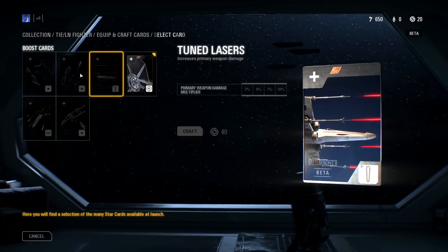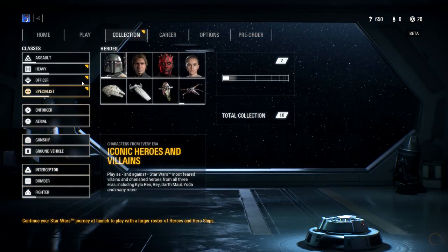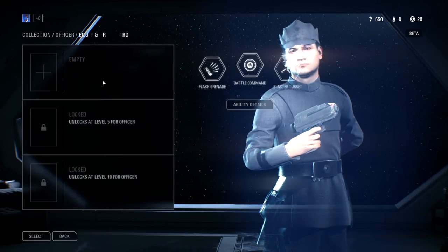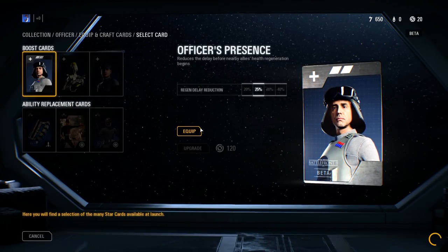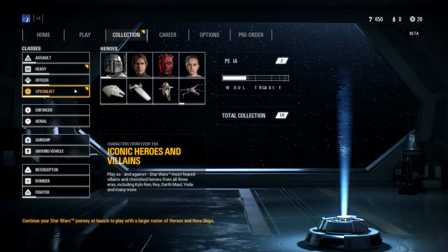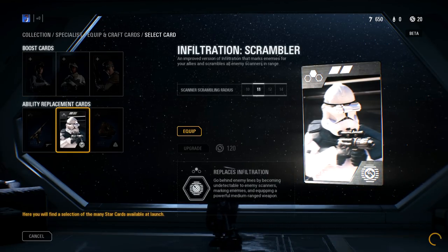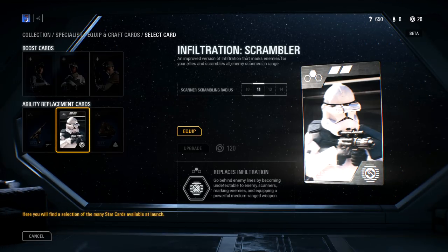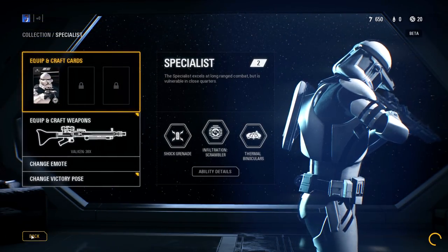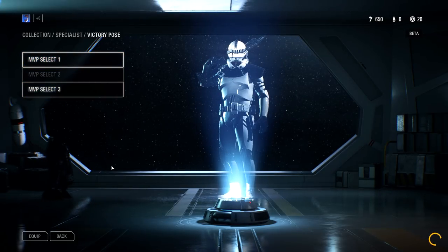The fighter has a new card that reduces the targeting delay - that's equipped, might as well. We have all this stuff to equip. New card reduces the delay - sure, just in case, I don't know why I didn't equip that prior. Replaces infiltration - go behind enemy lines by becoming undetectable. And the scrambler scrambles all enemy scanners and marks enemies for your allies - that's probably a good thing to have. He's also got a new victory pose - actually that one's cooler.